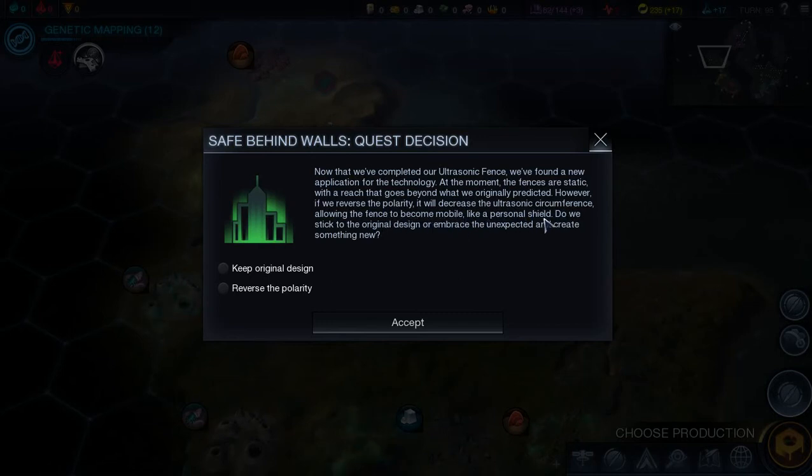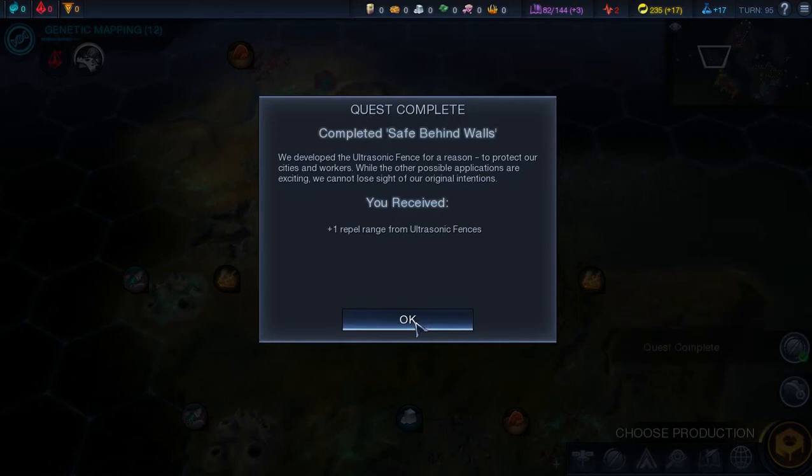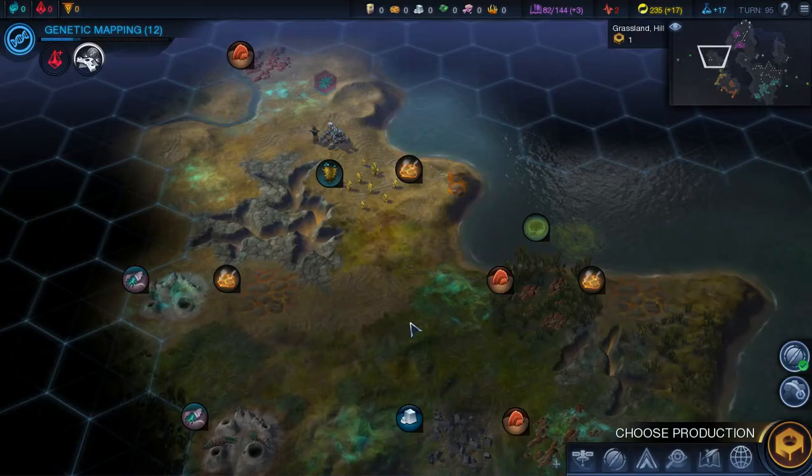Do we stick to the original design or create something new? Keeping the original design gives plus one repel range from the ultrasonic fence, keeping aliens further from our cities. The alternative is that trade convoys will not be attacked by alien units. I don't know if that's worth it if we're going to try to befriend the aliens — I haven't had a problem yet. I'm going to go for the extra range on the ultrasonic fence so it keeps aliens out of our face and we can do improvements around our cities.